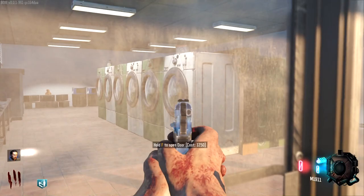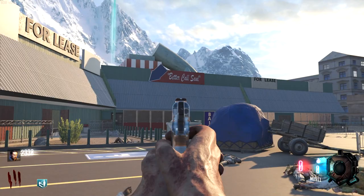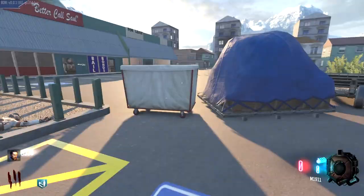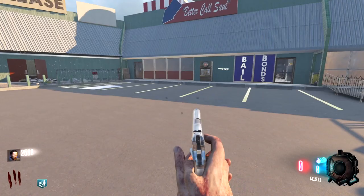Where do we want to go? We've got the laundry machines here. I kind of want to go straight to the office, because the box is right there. Maybe the Pack-A-Punch will be over there too — the power switch, perhaps. Let's open this door — it seems to be the cheapest one, so it gives me hope.